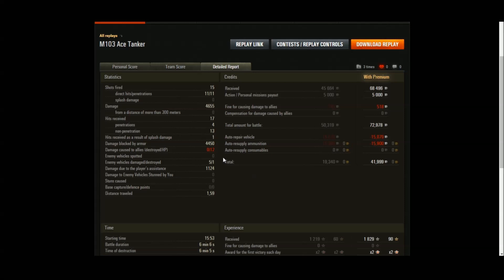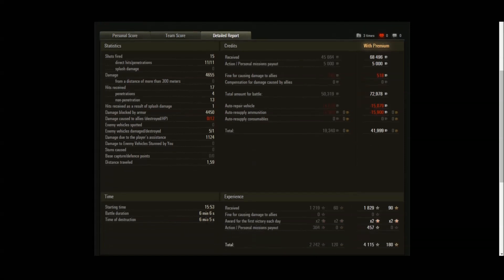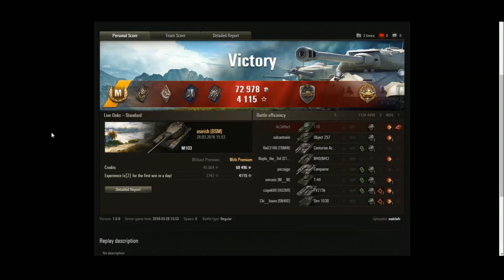If you know what you're doing facing an M103 you can pen it everywhere: aim at the turret ring face-hugging, the cupola, or the lower glacis. Get to the side and rear and it has no armor either. With 4,000 XP overall including a premium account and a first win of the day, the M103 is done and dusted. I'm going to wait for a while before picking up the T110E5, probably waiting for it to come up as a top-of-the-tree event before purchasing.